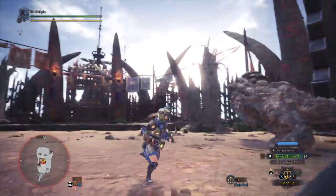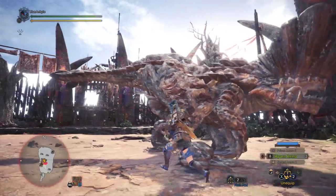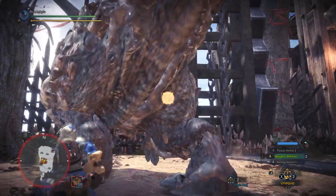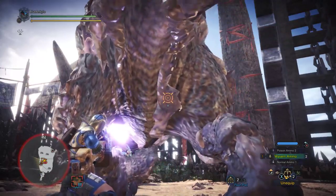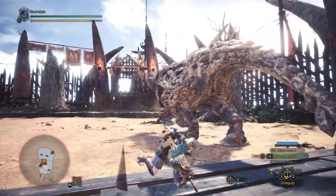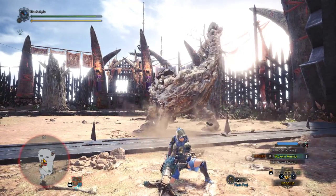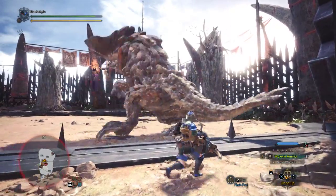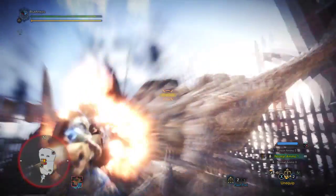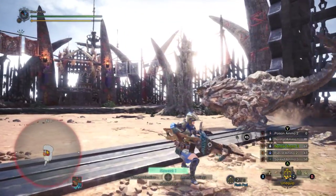Quick — fire! Yeah, at least it hit. I don't think I've missed a wyvern ammo yet, which is pretty impressive because you only get five and they're really slow to charge. We still hit him. What else should we do? We've got spread — I haven't used spread very much.